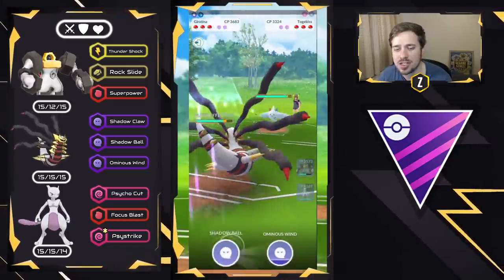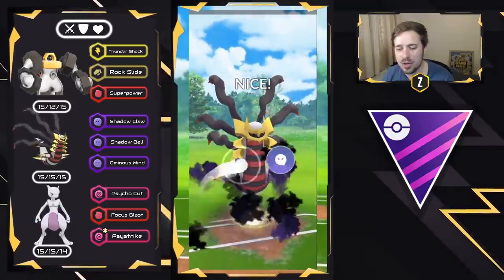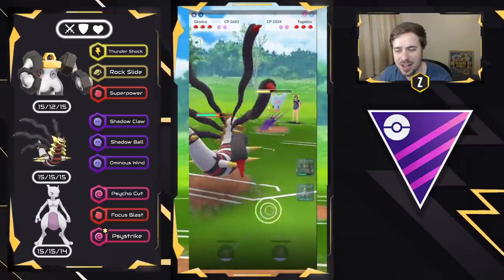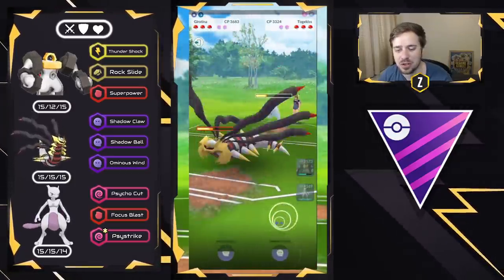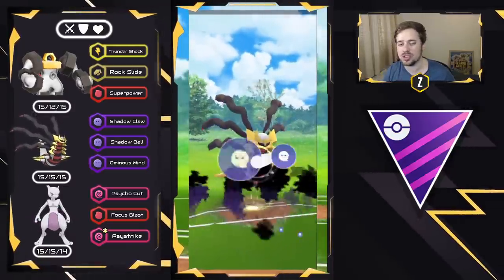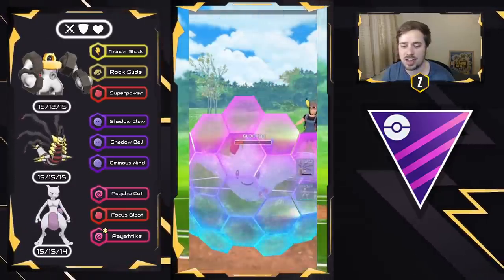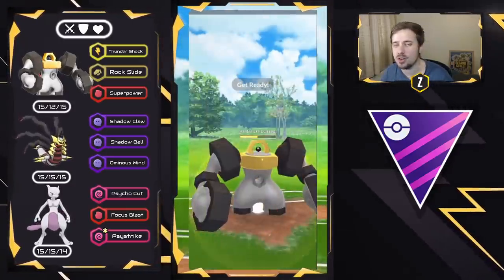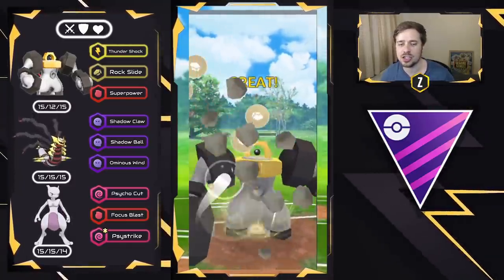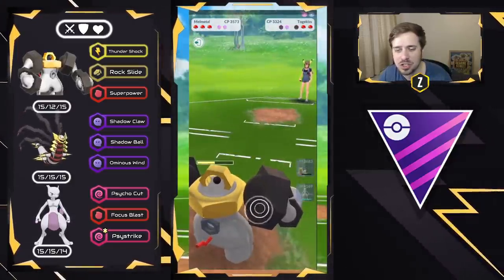We see the Togekiss come in. We can probably land a Shadow Ball that they're probably not going to shield, and we can swap back into Melmetal soon with a bunch of loaded energy. I go for an Ominous Wind to force a shield because they want to try to charm down my Giratina Origin. I get the shield, swap straight into Melmetal, and go for the Rock Slide. This takes out Togekiss or gets the second shield — we land it. Beautiful. Still two-to-one shields.